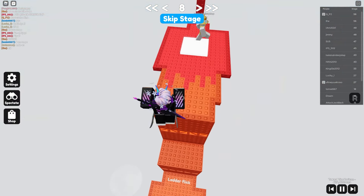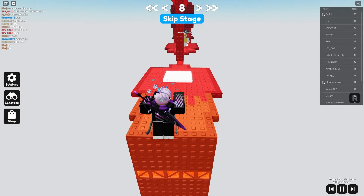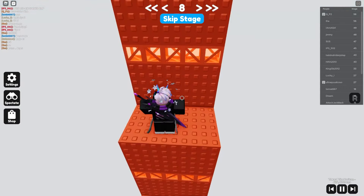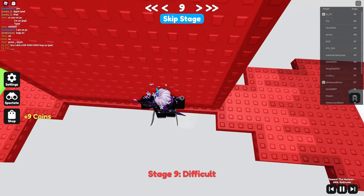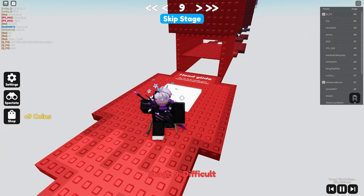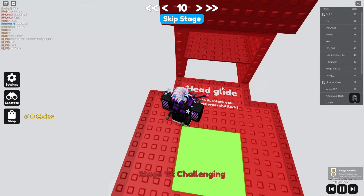Stay still and quiet, then jump. Easy enough. Same as a truss glide — head glide is exactly as it says: just stand towards it, shift lock while walking towards it, and then just keep walking.